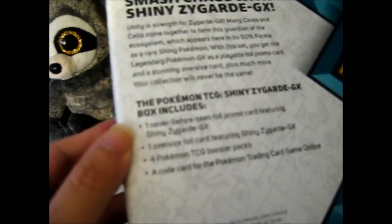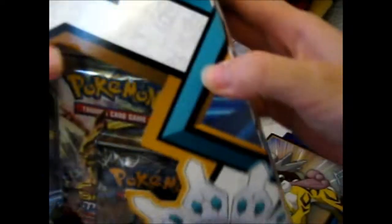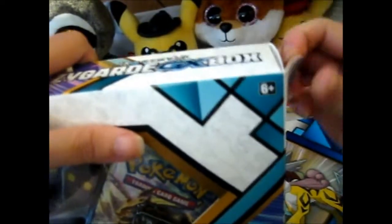So as you know, you've got the promo, Jumbo, four boosters, and a code card. Let's just open this up.